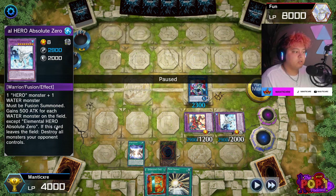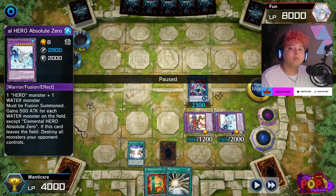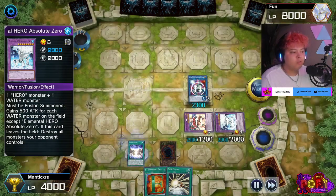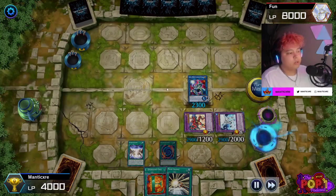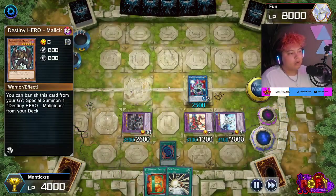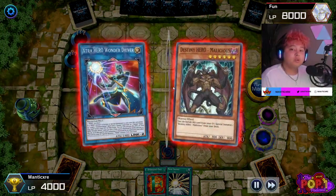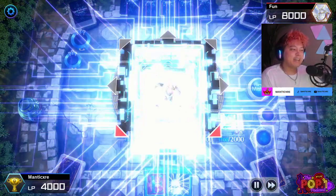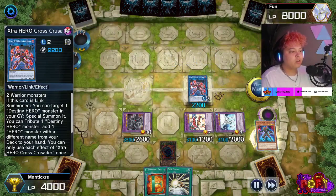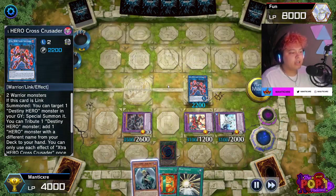Wonder Driver resolves to give us our Polymerization back, set on the field. We go into Miracle Fusion, straight into Absolute Zero. Absolute Zero has a mandatory effect — when it's sent to the graveyard or banished, you destroy all monsters your opponent controls. So if they want to clear your board, they have to find a way to clear Absolute Zero first without having too many monsters on their side. Then we use our Destiny Heroes to go into Dominance, which lets us stack our opponent's deck — that's an incredibly powerful effect.